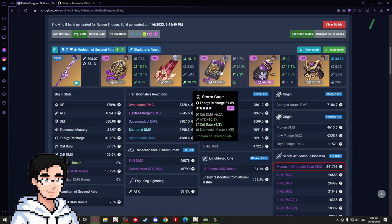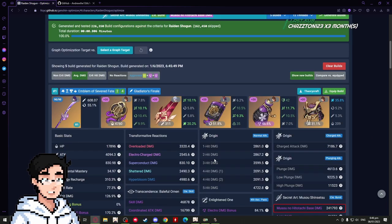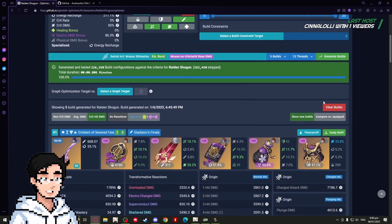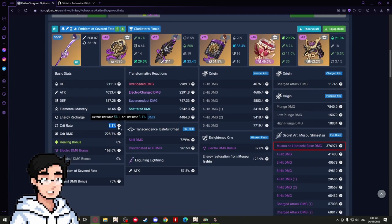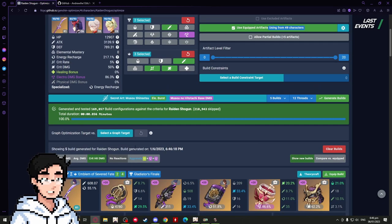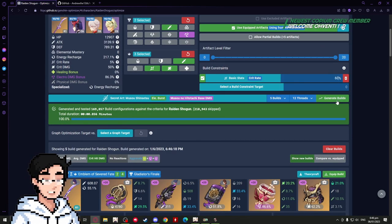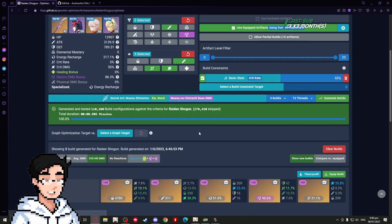It gives you your best build — those are artifacts already equipped on characters. This is a good build, but what if I wanted the biggest possible crit damage? You can optimize for that, but it'll give you a build with no crit rate. To mitigate this, set constraints on the build. For example, I want the highest crit damage on Raiden while maintaining at least 60% crit rate. The site will take that into account and show you the highest burst damage achievable with that 60% crit rate floor.